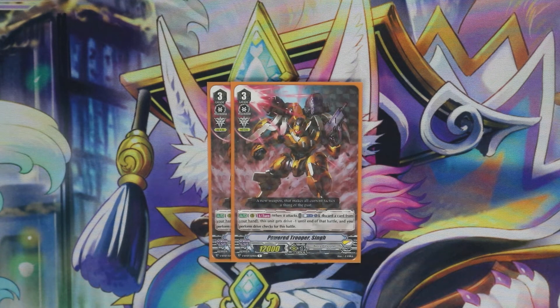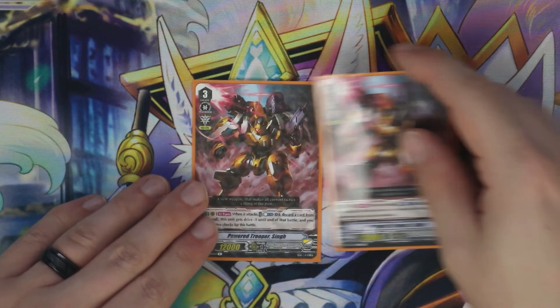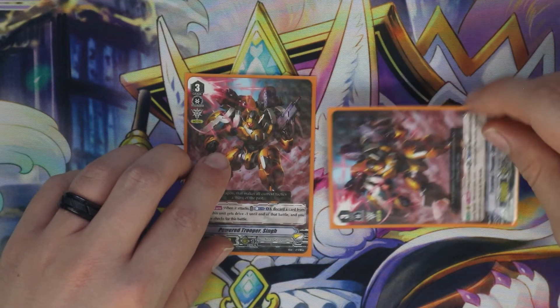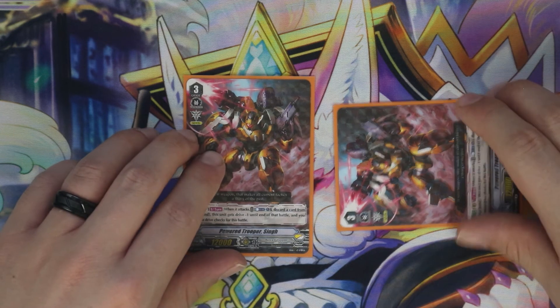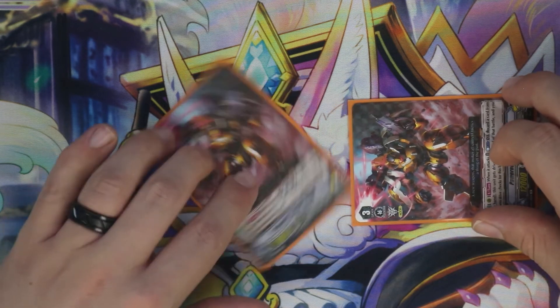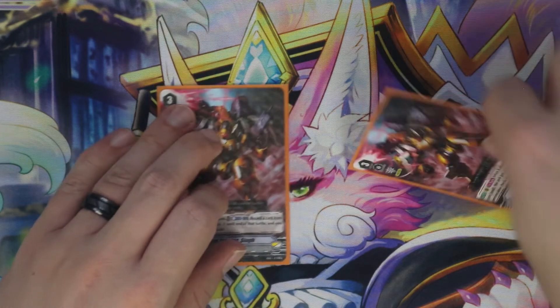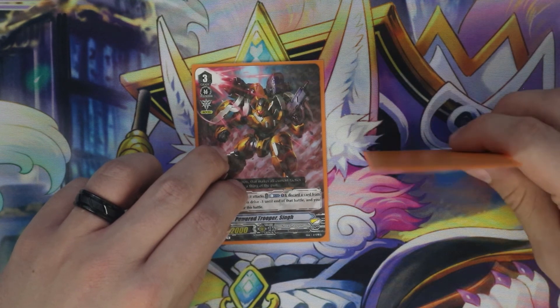To start off for grade threes we're running two Singe, because he gives himself a drive check by discarding a card — it's not bad because we can just CB1, get rid of something we don't want, and get a drive check. The nice thing about Singe is if we have a full board — like let's say we have Incise over here and we have our Singe — we can swing with Singe first, give everything plus 10 plus whatever additional front pluses we get with Silver Fist, and then swing with Incise after to stand those two front row units back up.